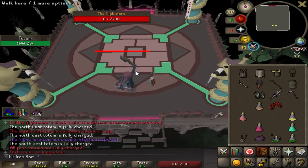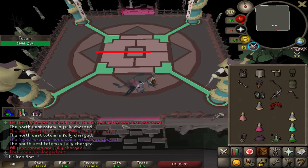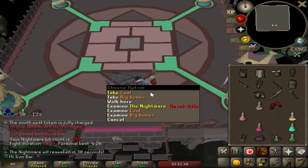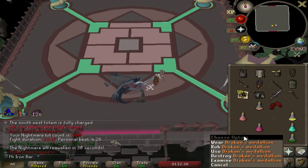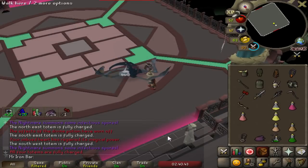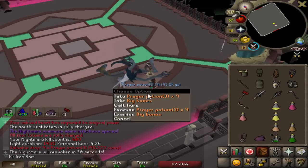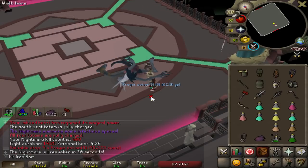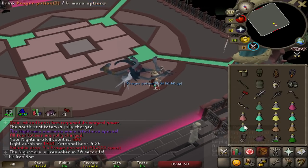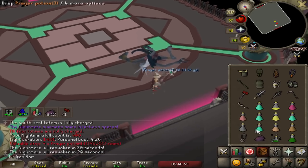Got the kill — 22 minutes. That was my 400th kill count, no drop yet. Holy shit, that's a nice PB with the Bludgeon — 19 minutes 30 seconds. Not sure how fast we can go with the Bludgeon though.